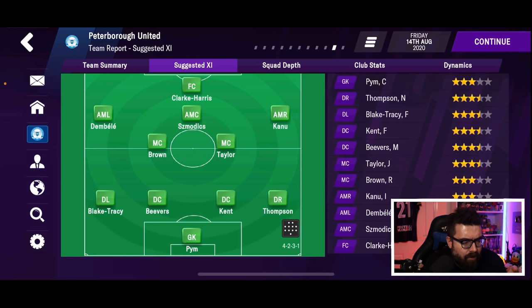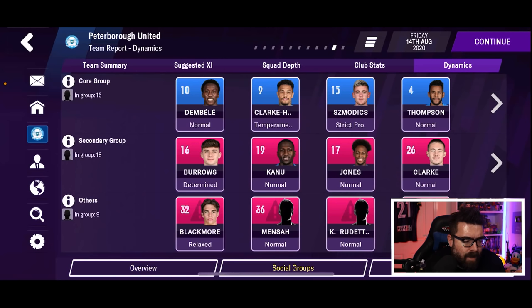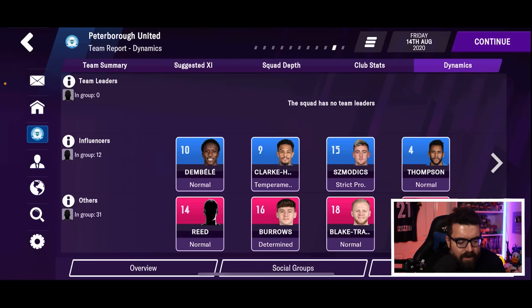Dynamics is in the team report. We can get our suggested eleven, and then dynamics — this is something that's been in the full game for a year or two and has now been introduced into FM mobile in a scaled-down style. We get a rating for our squad on professionals, work rate, determination, morale, and loyalty. We've also got the social groups from the full game so you can see who's friends with who and who your team leaders are.